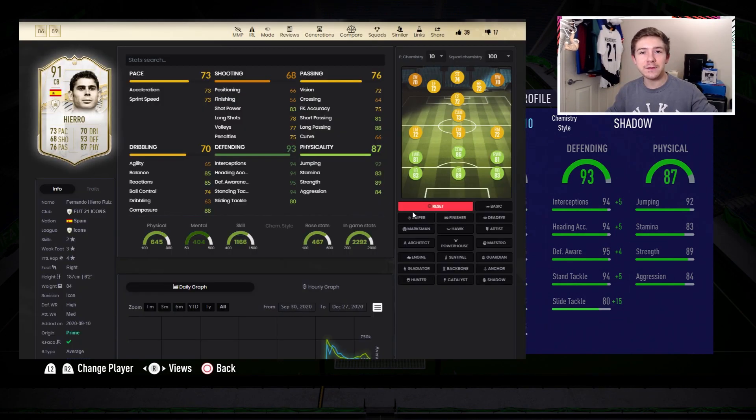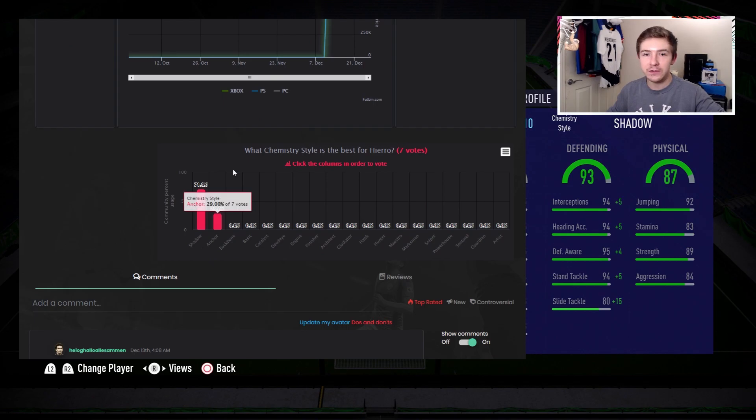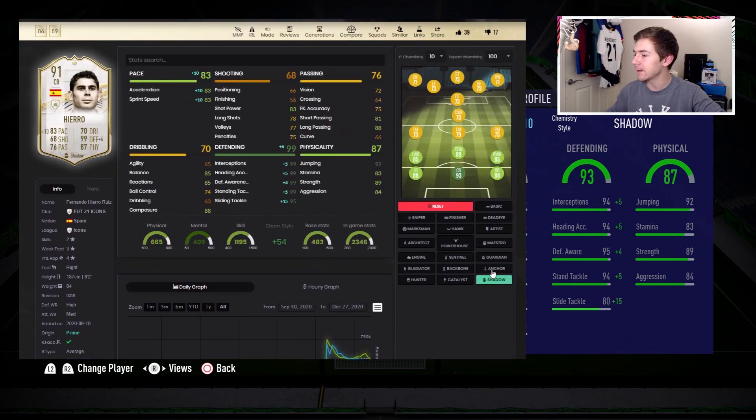In terms of a chem style, he looks really good already so we're mainly looking to boost his pace. We're probably going to use either Shadow or Anchor. Shadow is the most popular one on Futbin, so that's what we're using for this video. Anchor is also pretty good because it maxes out most of the defensive stats and gives nice physical boosts — but I'd rather boost his pace than his already-good strength. With Shadow, nearly all of his defensive stats aside from slide tackling are maxed out at 99. Let me know in the comments which chem style you would use.